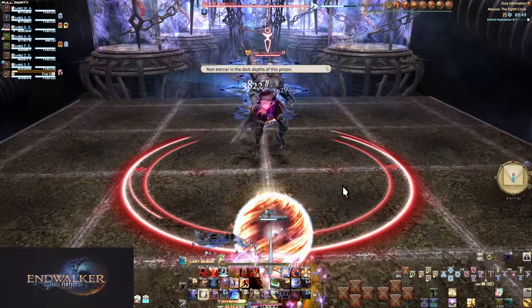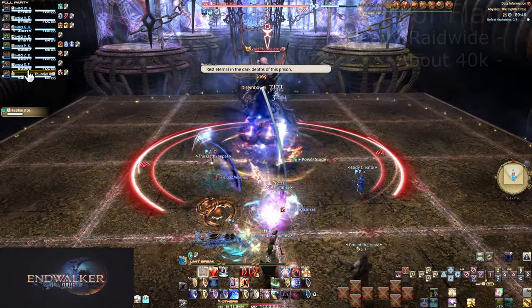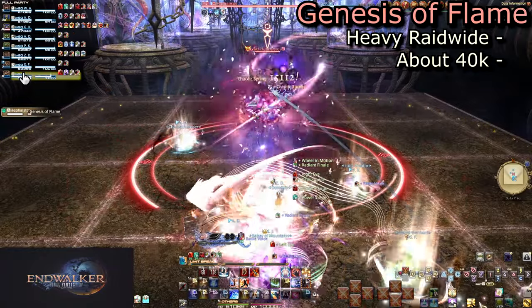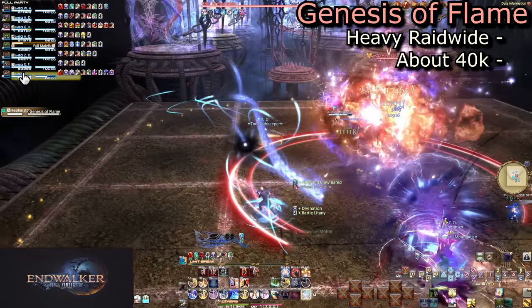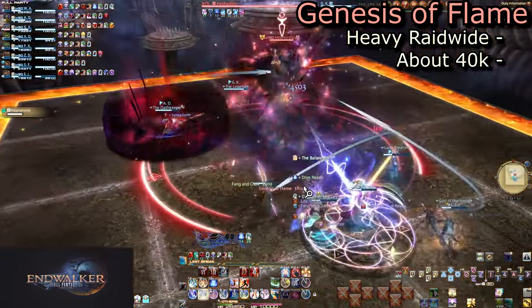He has three phases and begins in his fire phase. First up is Genesis of Flame, his raid-wide. It does about 40k damage, same as all the fights so far. Heal or mitigate as you have been doing.